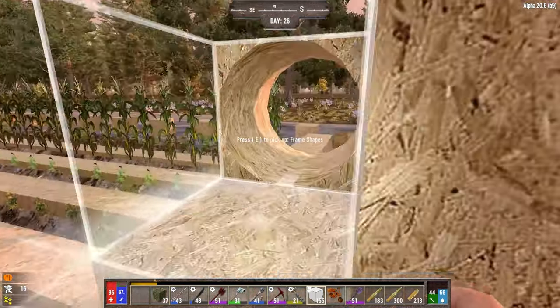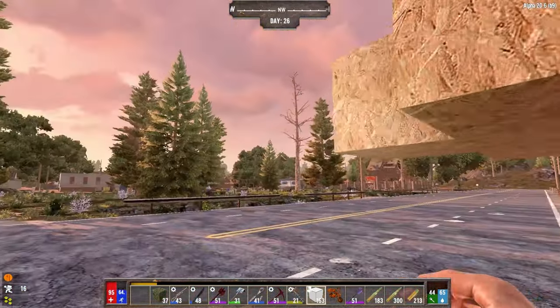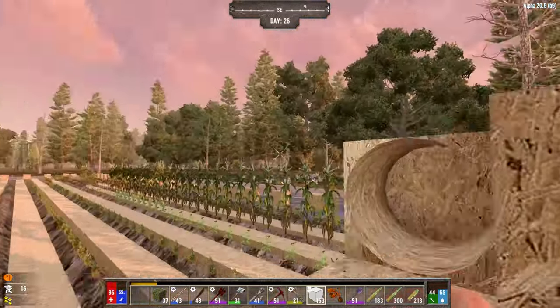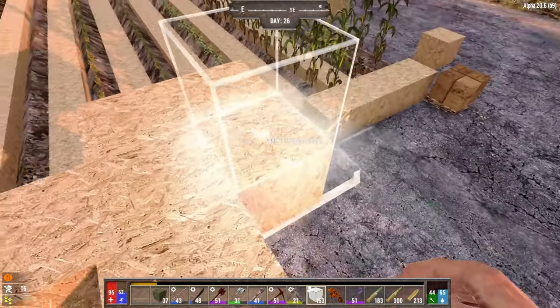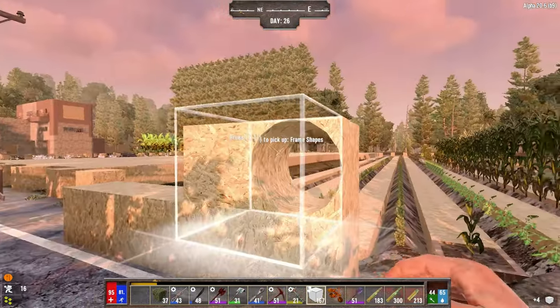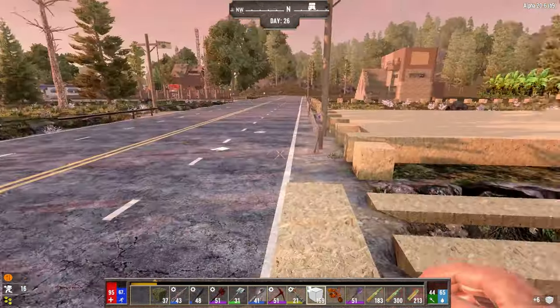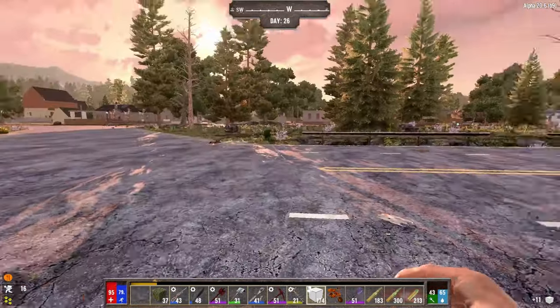That room will probably get cold because it's actually exposed to the outside, so you have to keep that in mind. You might want to keep it in a separate room where you don't get super cold if it's in a snowing biome or something. Birds might also be able to aggro differently inside it. But otherwise you'll be able to have it kind of protected a little bit more than an open field like this.